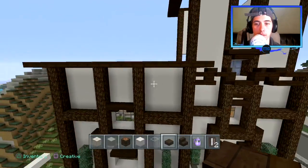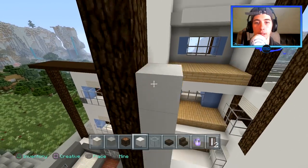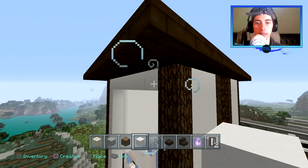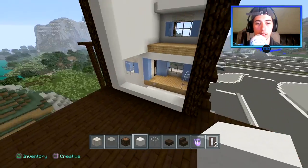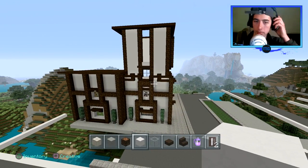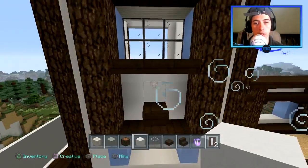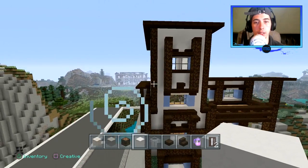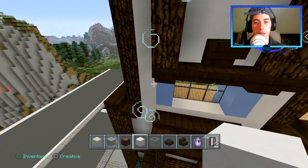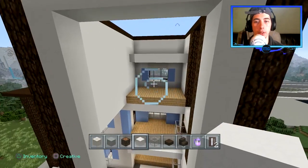Continuing on over here — let's go ahead and fill this wall in and I think that's going to be it, guys. See what we can do to make this look pretty nice. I'd like to copy what I did on this side, but it's not really appealing honestly. So I'm going to try to do the same thing I did on this side over here. So it's going to mirror that pretty much over here.